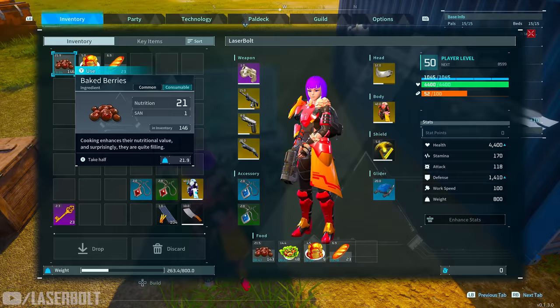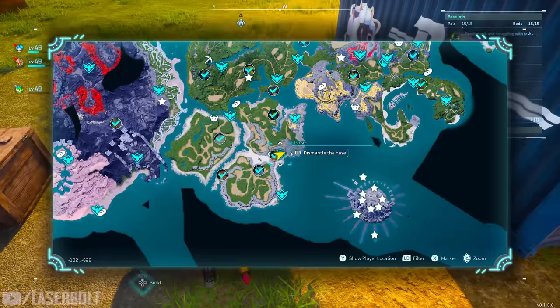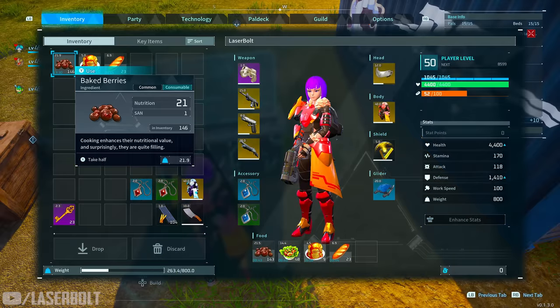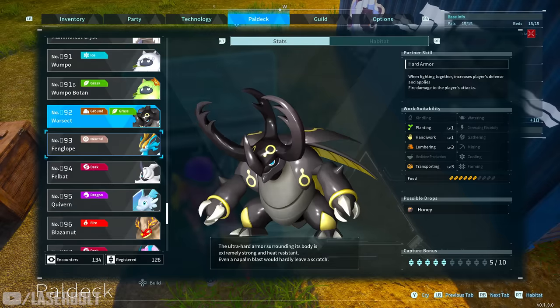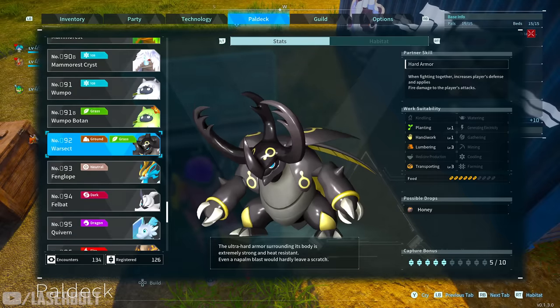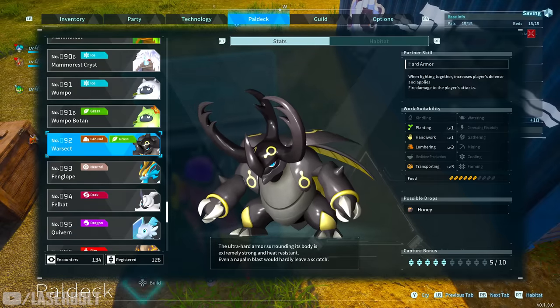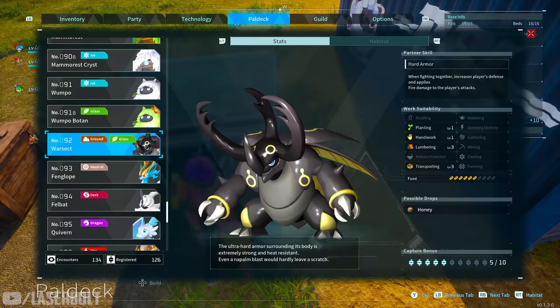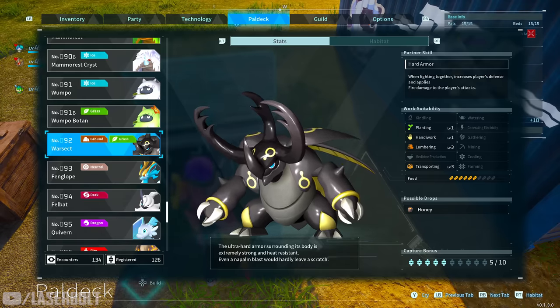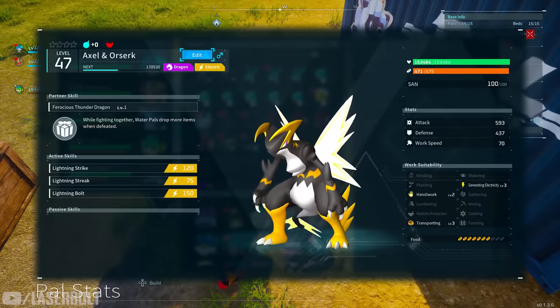If you already have Warset from the grass section, he's your second-best option for ground as well, since he covers both ground and grass elements. But overall, Anubis is your number one for ground damage.